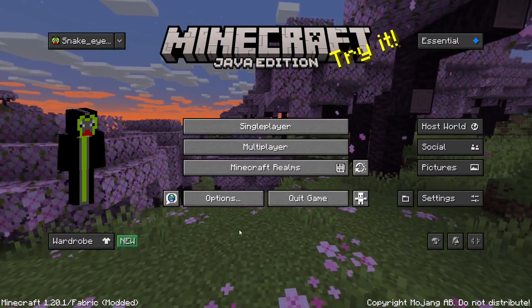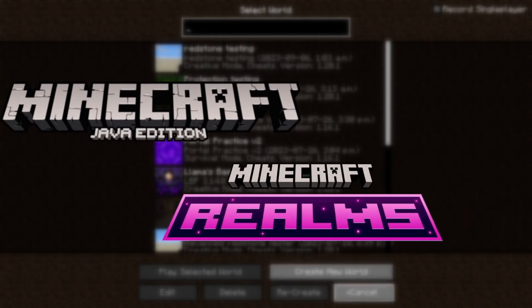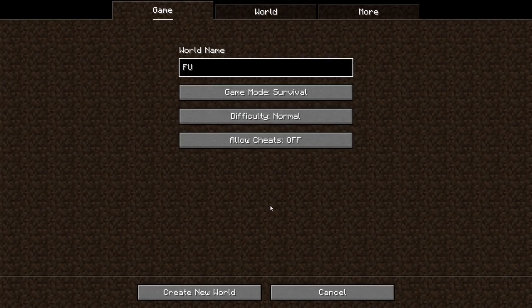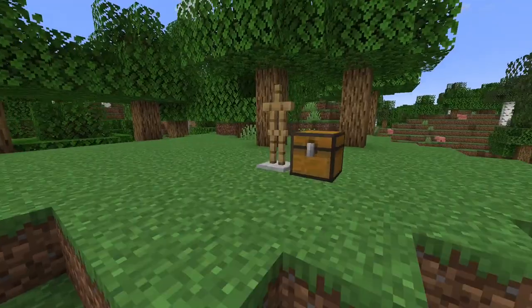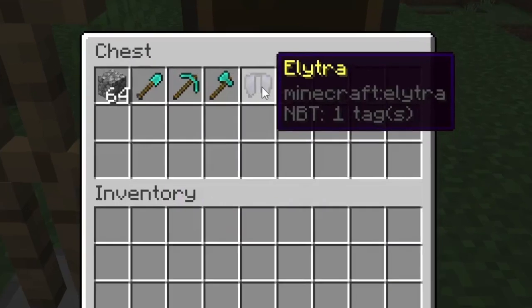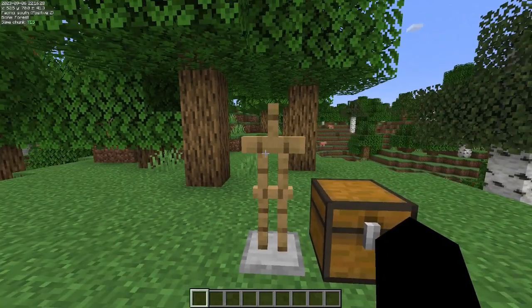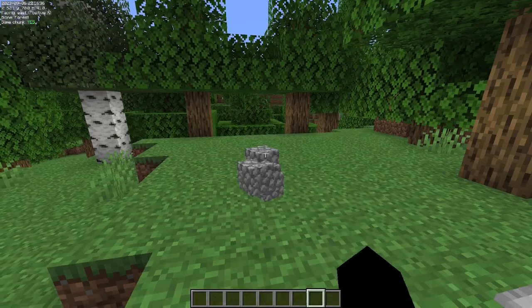For the first test, I decided to go with a Java single player world, because it's the most similar to Realms, and so I thought if it would work on any version other than Realms, it might be this one. I've put together a quick chest with cobblestone, tools, and the elytra for our final test. The armor stand is here because it provides a super useful way to duplicate arm-worn items such as the elytra. But for the test, we'll stick to cobblestone.